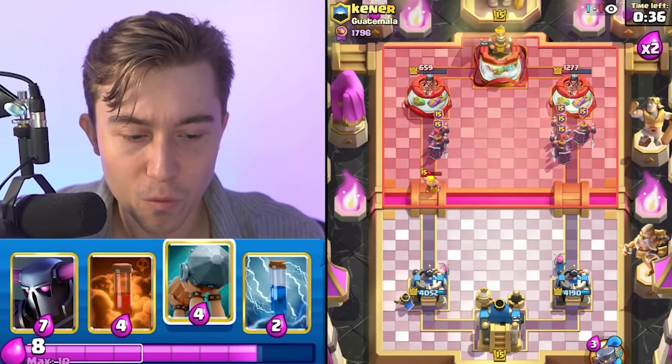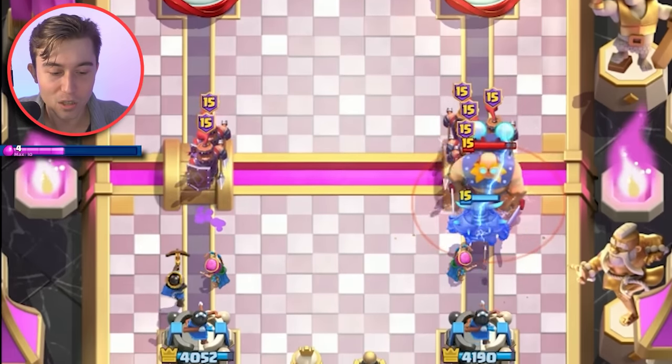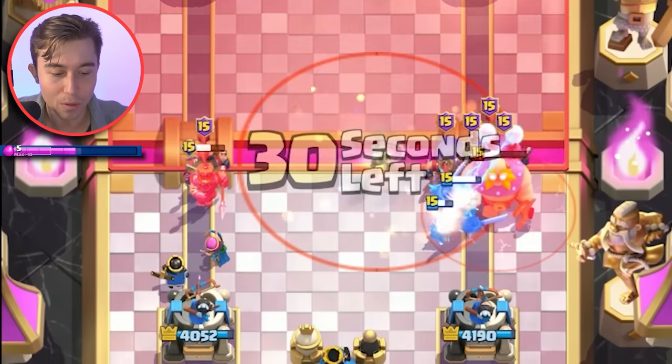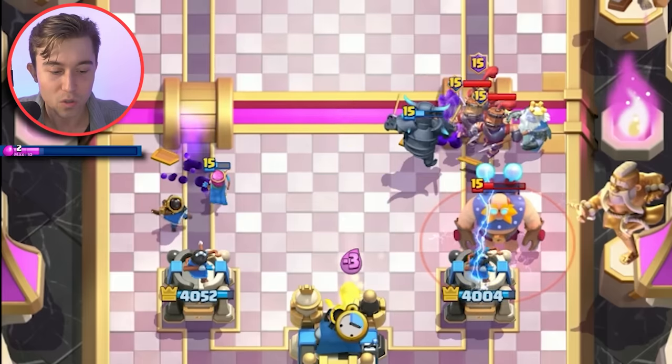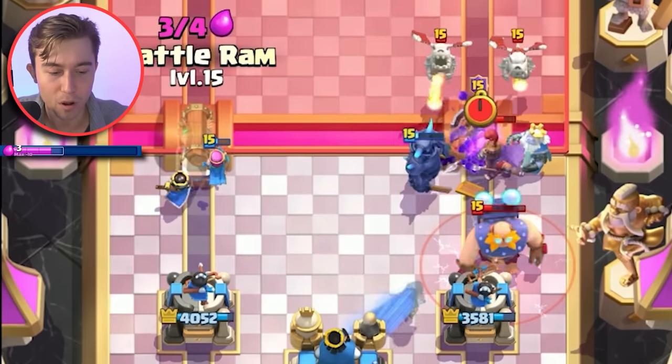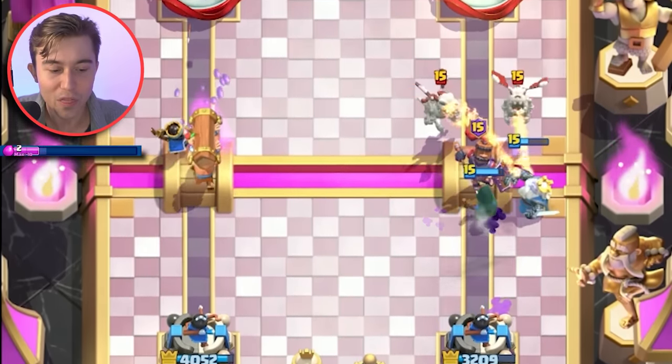I'm going to go in for a P.E.K.K.A and I don't necessarily think I even need to click the ability. I'd rather allocate all of my Elixir on top of this annoying Electro Giant. I'm going to go in for Bandit and also a Battle Ram just to guarantee we can snag the tower. With a Bandit, I think we're fine here.